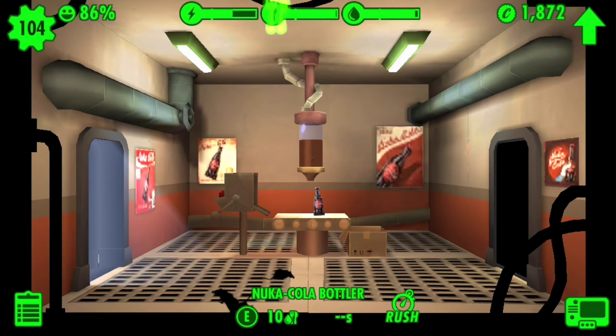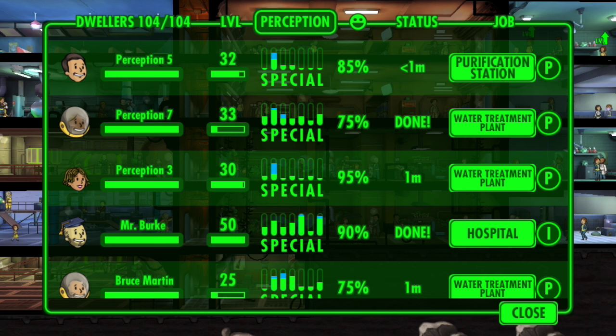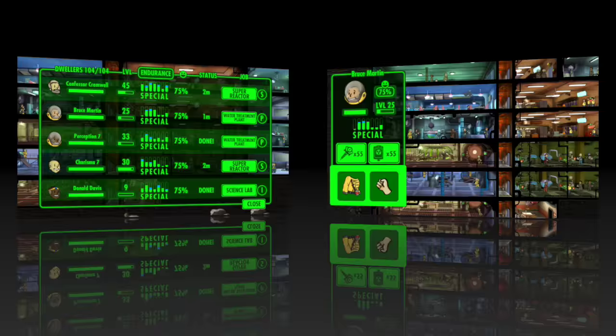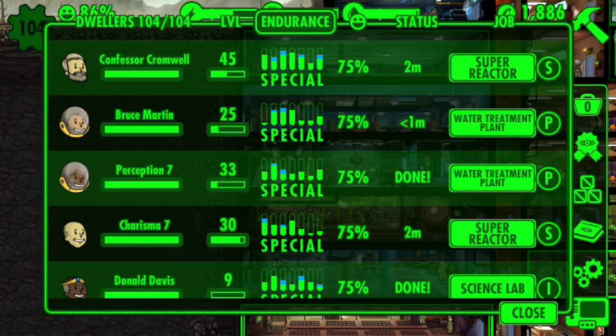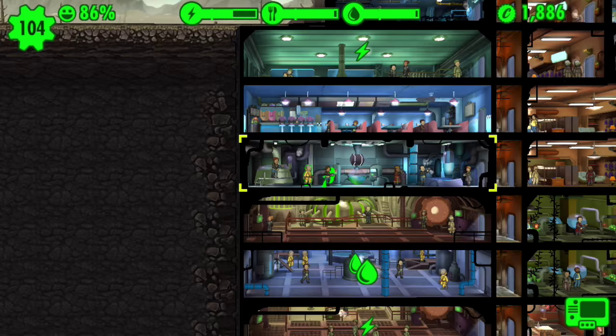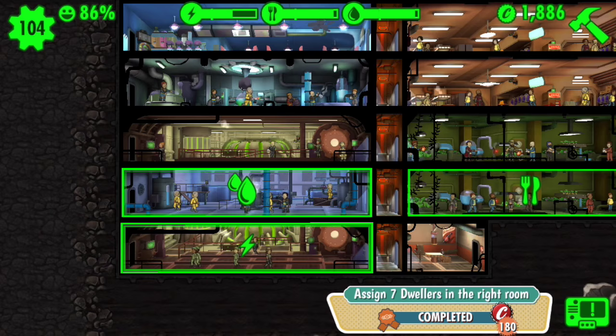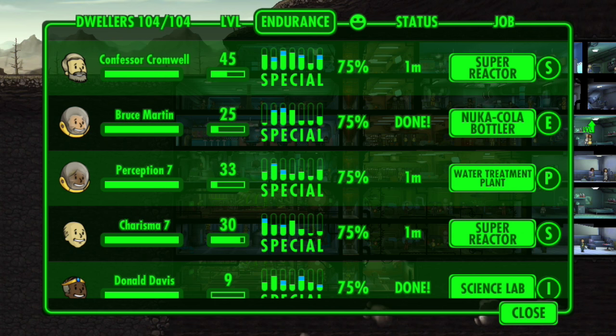Wow, look at that. This one requires dwellers with endurance. Let's see if I can assign anyone. This dude has pretty decent endurance. The problem is I want to keep good people in the power rooms because they're falling a little behind the water and food production. So I'm going to drag over a couple of people from the water treatment plants into the new Nuka Cola thing. Completed assigning seven dwellers to the right room.